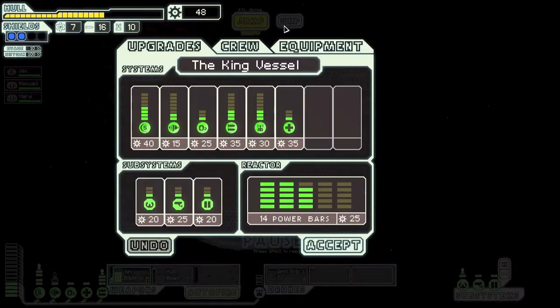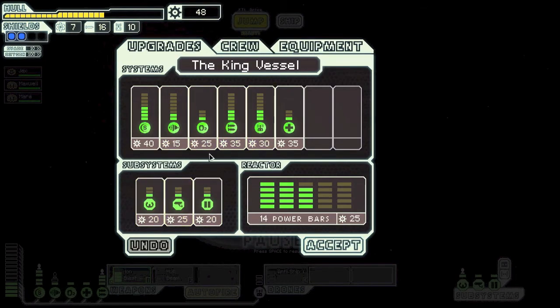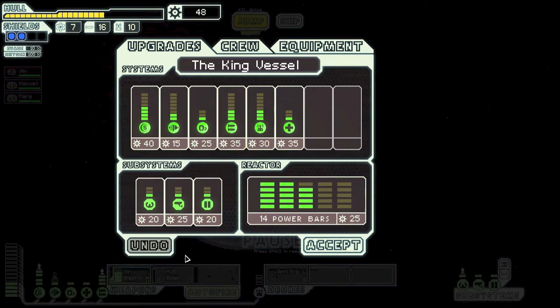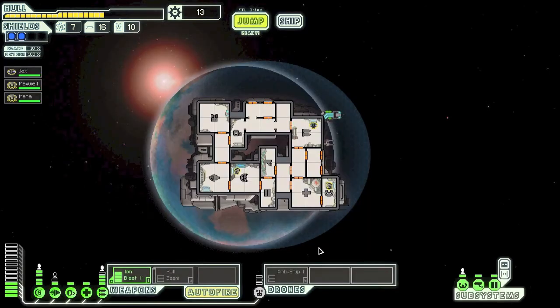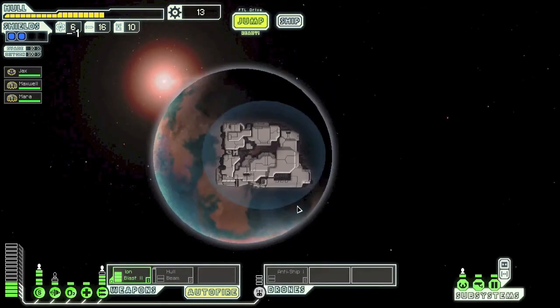I reckon we should keep upgrading the ship. Maybe we can get that hull beam working — it uses three power points, so we need two more. That's a lot of power. Let's jump to the next area. Should we try to get to the exit as quickly as possible? Nah, we'll explore a little bit.